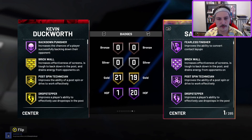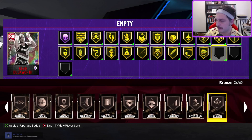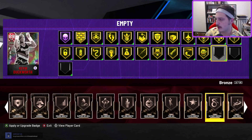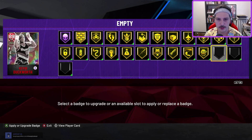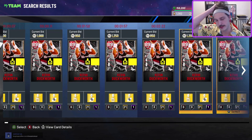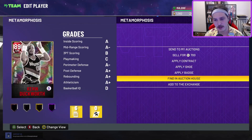Duckworth does require some badging up — you can only give him three badges which is a problem. But if you give him Catch and Shoot, Sniper, and another shooting badge, he actually becomes relatively good. Is he worth spending 800 tokens on? Yeah, especially if you're trying to build an all-time Blazers team. They don't have a rich history of big men outside of Greg Oden, LaMarcus Aldridge, and Bill Walton — but Walton is always a reward so you'd have to grind for it. Duckworth is a solid option.